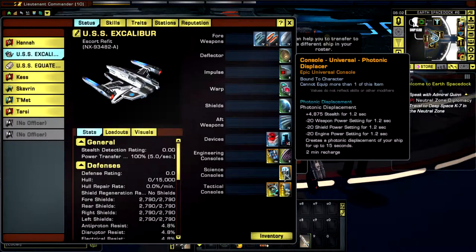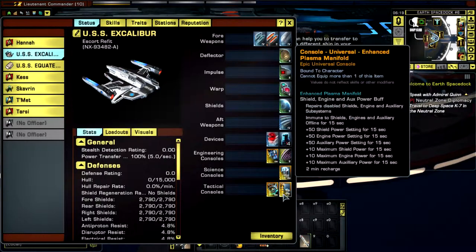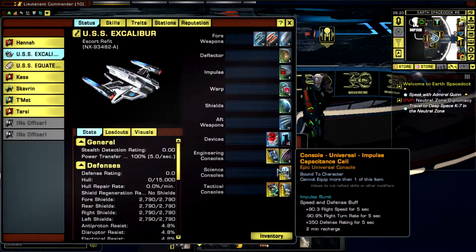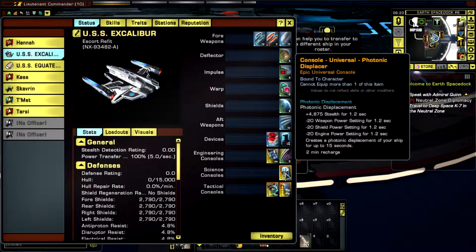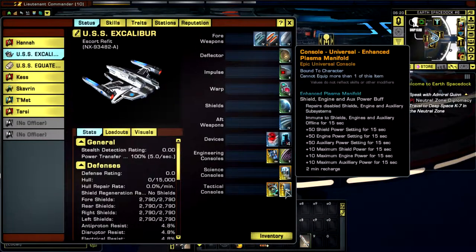We also have the Photonic Displacement, which creates a carbon copy sort of thing when you're on the normal map. Also have the Resonance Cascade Modulator, which is the Team Fortress console that you get on the Steam Runner. After that I have the Enhanced Plasma Manifold, which gives me a ton of bonuses for a small amount of time. This one you get off the actual Escort, the Nova Science one - the Lieutenant Commander one. That one you get off the Steam Runner. And you get that other one from something - I forgot what ship it is you get it from.